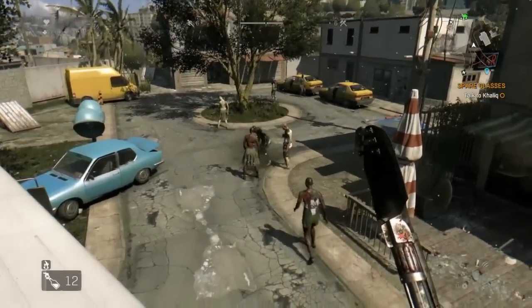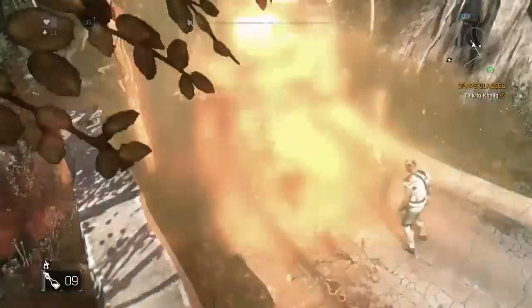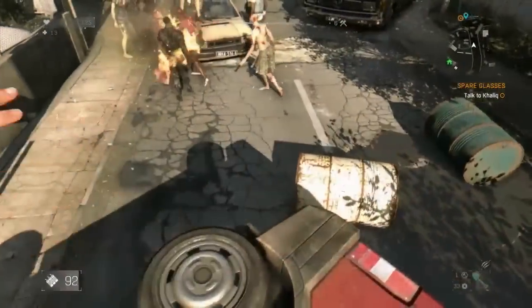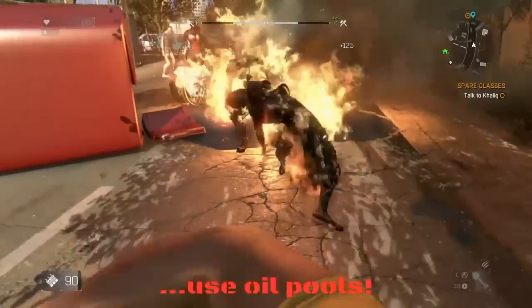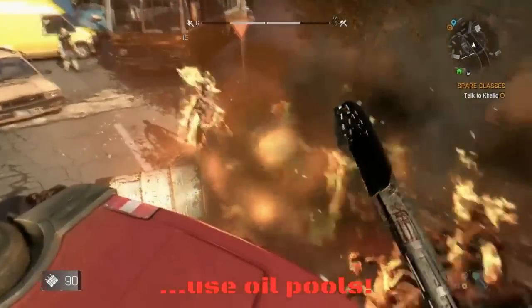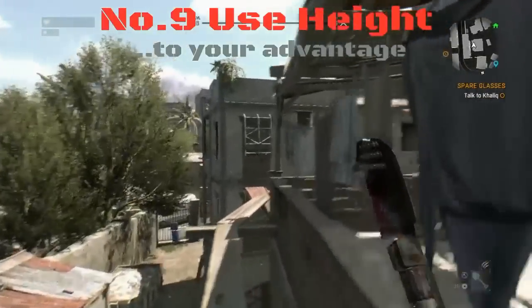Number eight: firecrackers, Molotovs, and general arson. Use firecrackers to lure several zombies to a particular zone, then switch your throwing item to a Molotov for a load of kills all at once. In this clip it's quite effective — firecrackers are still going off when the Molotov lands and zombies keep running into the fire. You can also throw firecrackers onto oil pools scattered around the map to set them alight and stand on the other side so zombies run through the fire towards you. Once you're done, don't forget to pick up the loot packs on the ground.